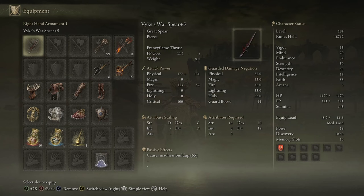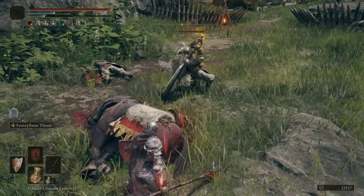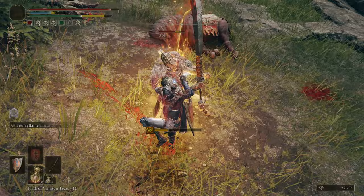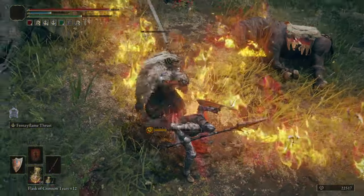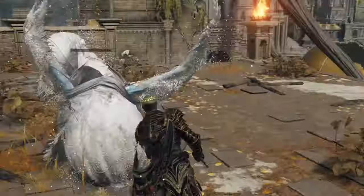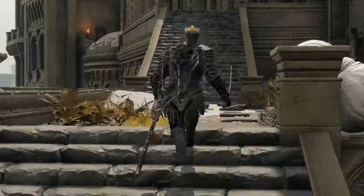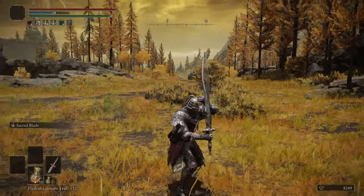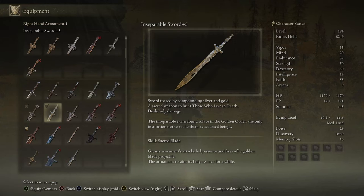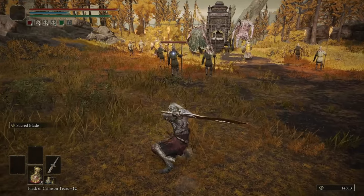Moving on to Vyke's War Spear — one of my favourite great spears in this tier list. The Ash of War generates Frenzy on yourself and on targets you hit. It has decent weapon damage and is a good spear all around. The Inseparable Sword is a good Greatsword with decent Faith scaling, finishing with B scaling in Faith. It does holy damage with the Sacred Blade Ash of War — not entirely unique, but it's a good holy wave attack.